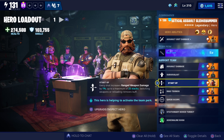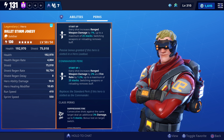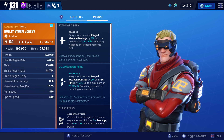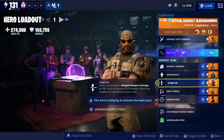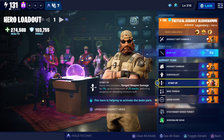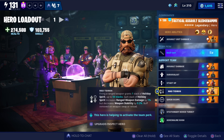Then I have Startup — every shot increases ranged weapon damage by 1%, up to a maximum of 25 stacks. Switching weapons or reloading removes the buff. If you made this your base player, it increases weapon damage by 2% instead, but it also increases fire rate by 1.2. I don't want the fire rate increased because that's going to make my accuracy go down. Going up to 2% instead of 1% isn't a massive increase, so that's why I didn't use him as my main hero. But it's really good because most of my weapons have more than 25 bullets, so I've already reached the maximum buff.